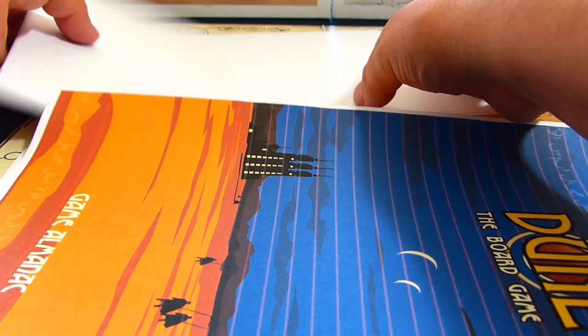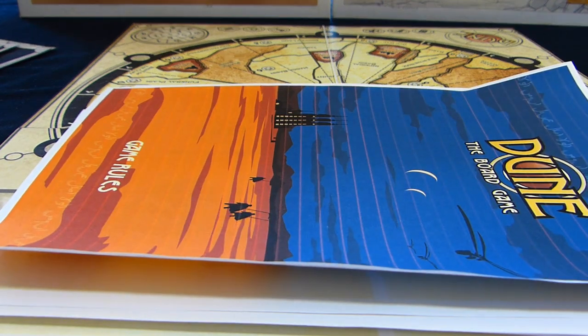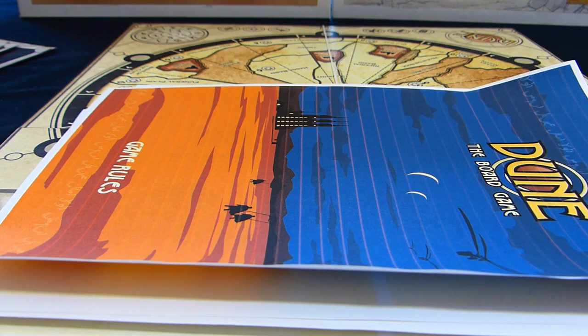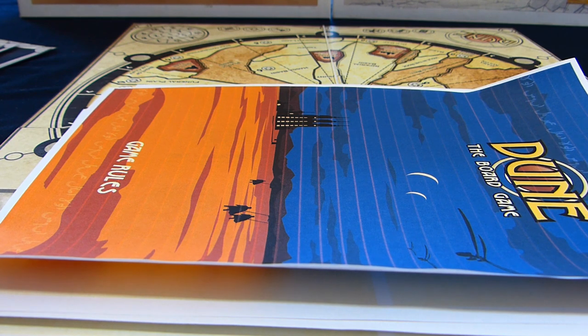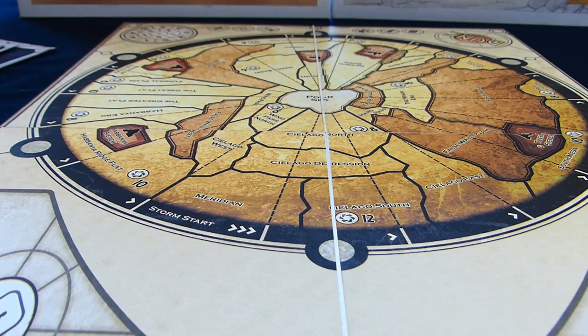With rumours of a new Dune film on the way, it would be great for the game license to be restored so Dune could get its proper theme and game tied back together. With a graphic design like this bringing it up to modern standards, I think that would be great. As you can see, the print-and-play allows you to get a version of the game that looks much better than the original — frankly the original hasn't aged so well. It's going to take you quite a bit of time to make, and it helps to have some Photoshop and crafting skills.